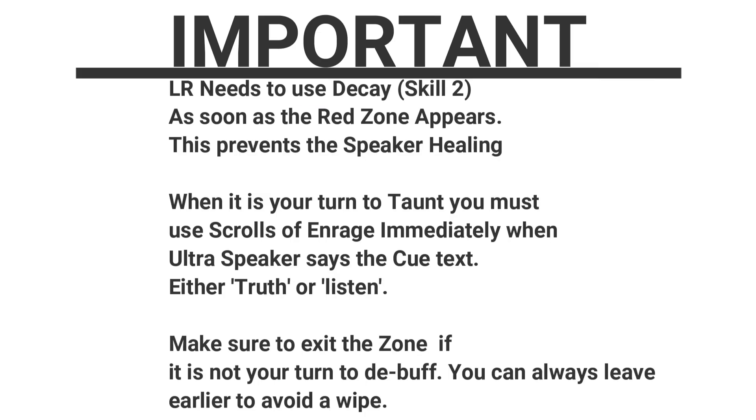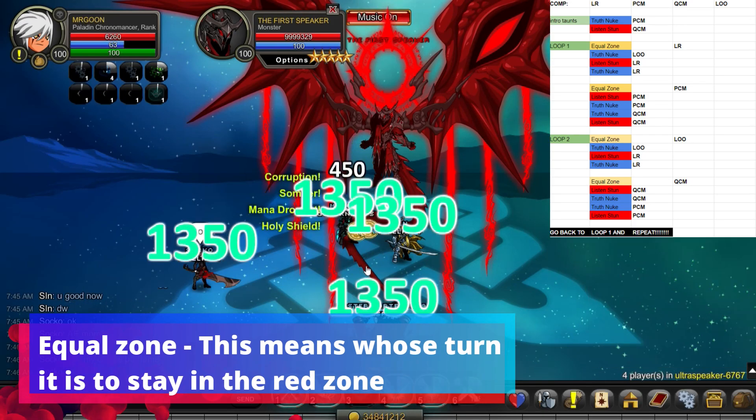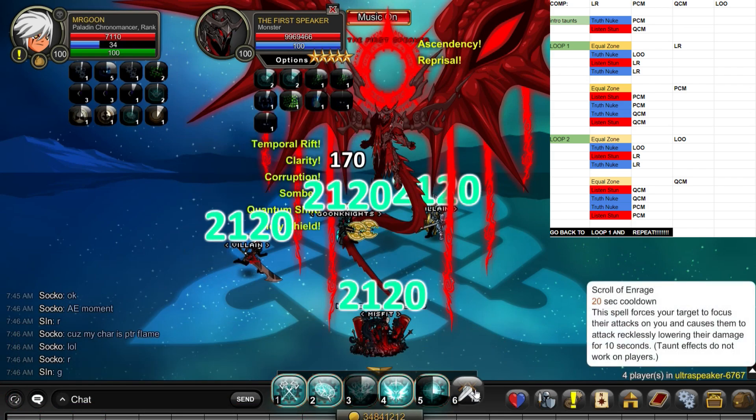Okay, so important information. Legion Revenant needs to make sure you're using your Decay, which is Skill 2, as soon as the Red Zone appears — this prevents the Speaker from healing. When it is your turn to taunt, you must use Scrolls of Enrage immediately when the Ultra Speaker says the cue text, which will either be 'truth' or 'listen' depending on where you are. And if it's not your turn to be in the zone, make sure you exit it in plenty of time, because otherwise you will cause the team to wipe.